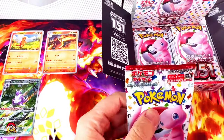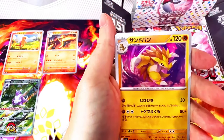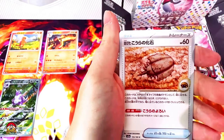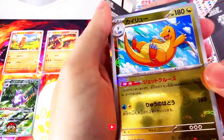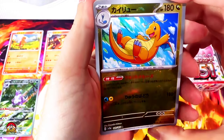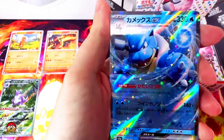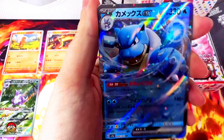Pack number five. Snorlax — sick artwork. Sandslash, Ekans, Goldeen, Dome Fossil for Kabuto. Reverse holo Dragon — I thought this was a Master Ball. That would have been sick, but this is still an awesome card. Let's see if we got a hit. Blastoise EX, let's go! It's not the big boy Blastoise, but it's a Blastoise.